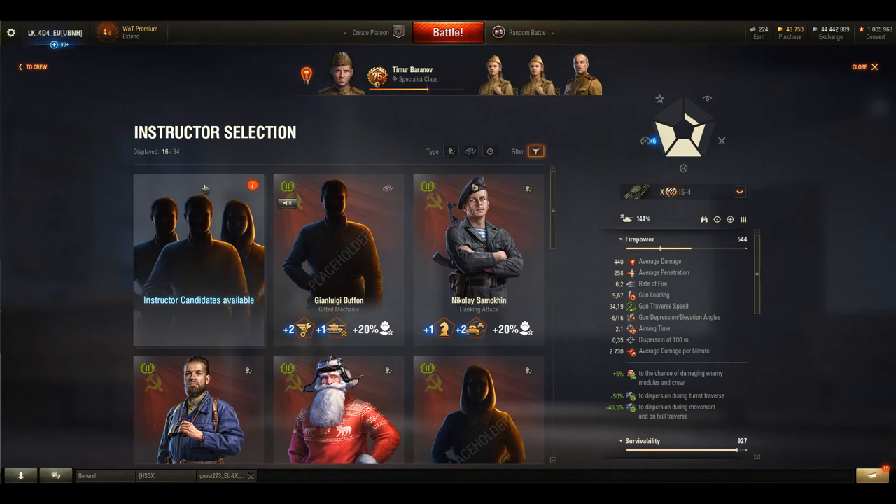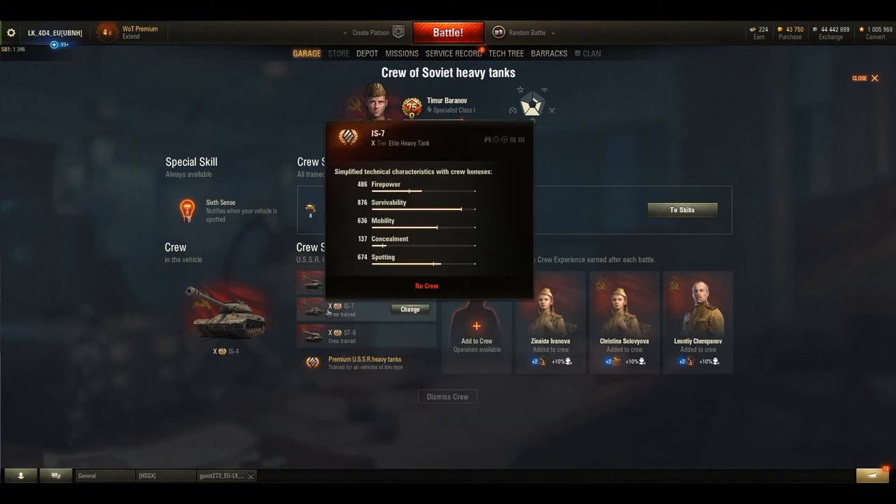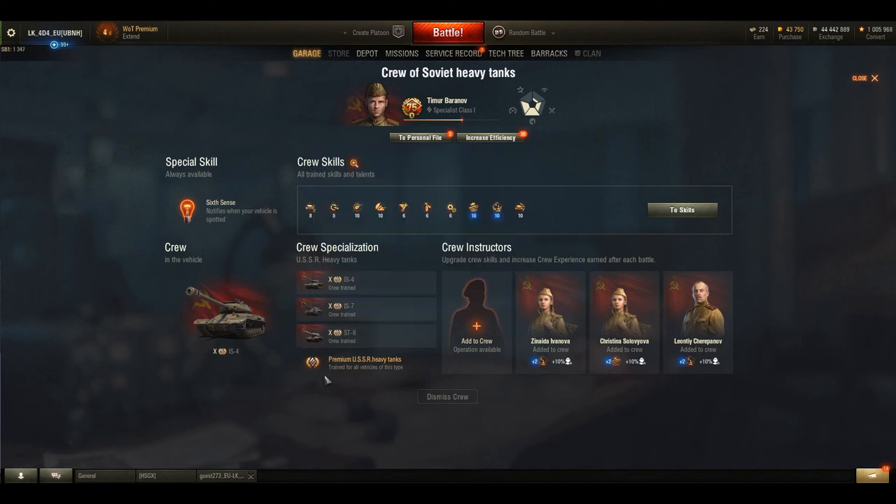Another thing I would like to point out is that many of us have crews for every single tank kept in the garage, and after conversion the best crews will most likely be assigned to these three slots. That will probably leave a lot of crews unused. Maybe a good idea for those unused crews would be to convert them to XP and assign them to the best crew — that's just a suggestion. I don't really know what is going to happen with the unused crews, but there will probably be a lot of them. I just hope that Wargaming is going to find a solution for this.